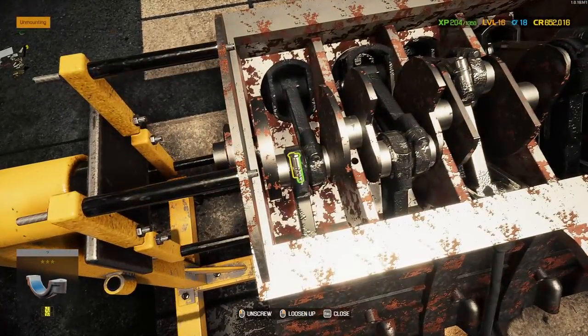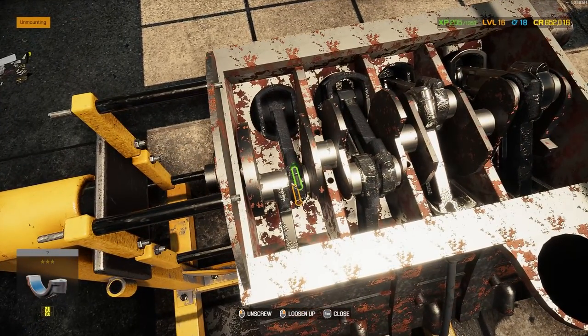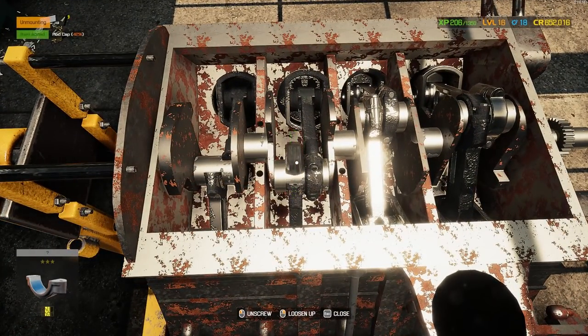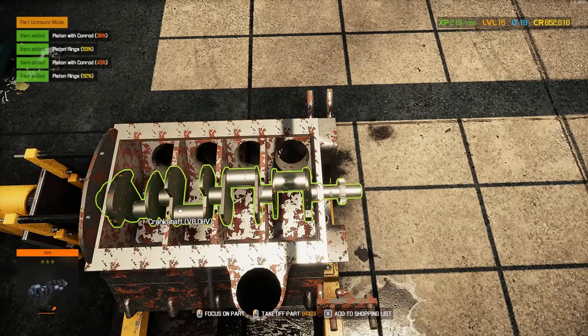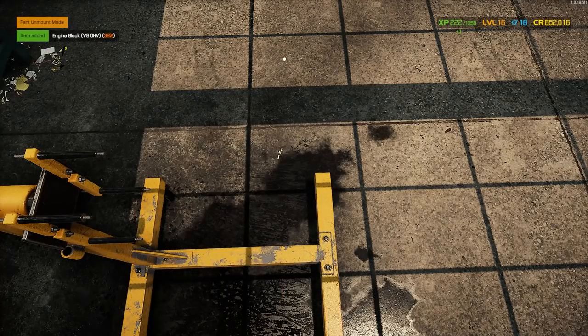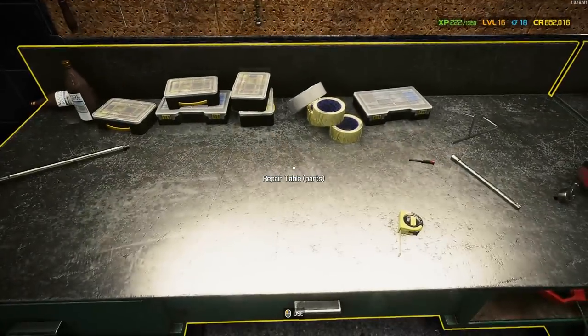These salvage auction cars might be the way to go, although you guys do love it when I bring in really crusty stuff and bring it back. Let's get all these rod caps out of here, removing the last three pistons, so we can remove our crankshaft and remove our engine block. That was a successful teardown — onto repairing what I can and replacing what I can't.